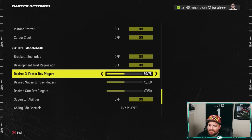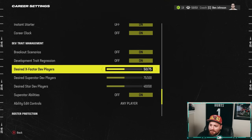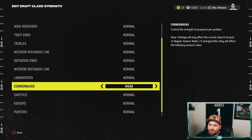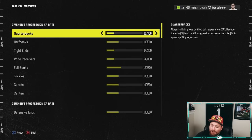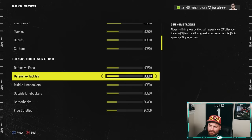I also had X-Factor, Superstar, and Star players maxed at 75, 100, and 500 respectively — I do that mostly for rebuilds, it helps with dev trade regression. For our main franchise we knocked it down to 50, 75, and 400. Lastly, in draft class strength, we're knocking quarterbacks down to weak. Mr. Hurricane did a bunch of tests — it checks out from what I've seen in rebuilds. Corners are always ridiculously strong, so we're locking that down to weak as well for all future draft classes.